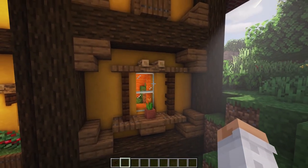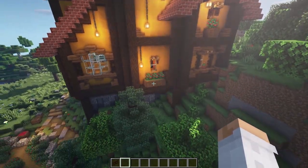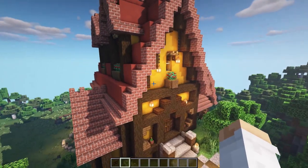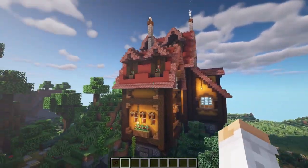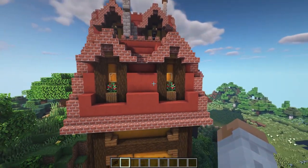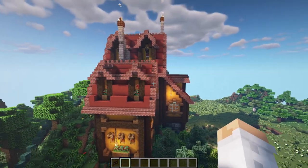Another window design uses spruce trapdoors with an extinguished campfire at the top, a small slab, and a flower pot on top of it. Most of the other windows just have three grass blocks with spruce trapdoors surrounding them and some berry bushes on top. And over here I just put the window in without adding anything on top, because this one already has a roof over it so you don't really need to block out the sun.